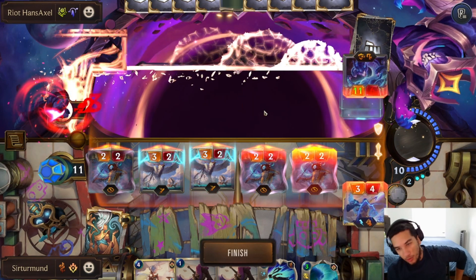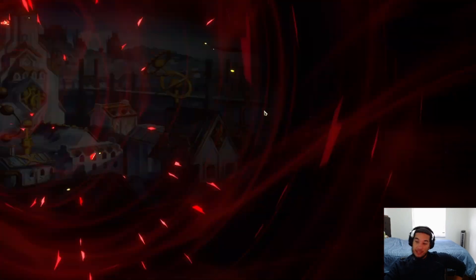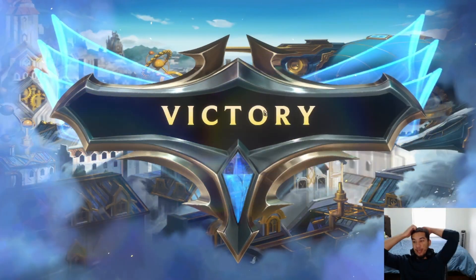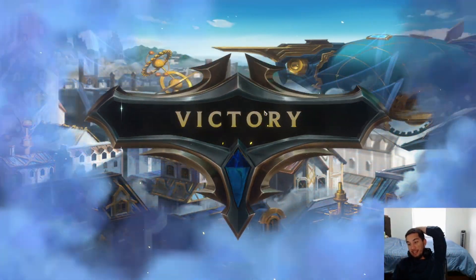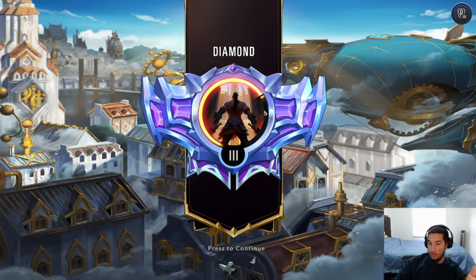We lost those two Nilas, but that opponent's deck removal is really expensive. Having to spend the Meteor Shower and the Sunburst on the two Nilas let us just be able to have this board to put as much damage as we did, even though we had an awkward hand with the double Janna spell. GG's.